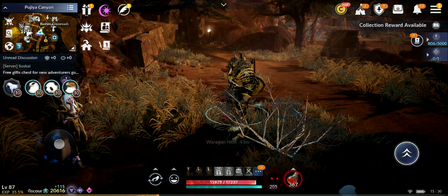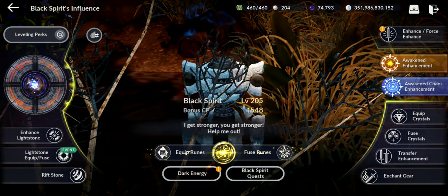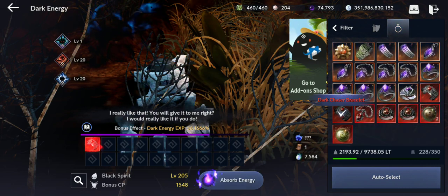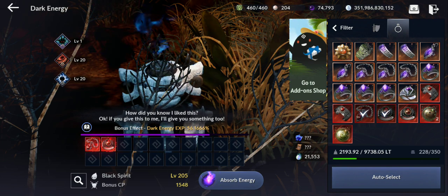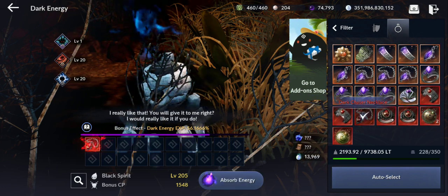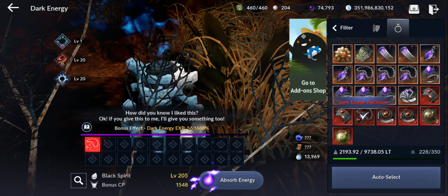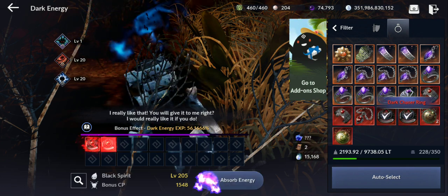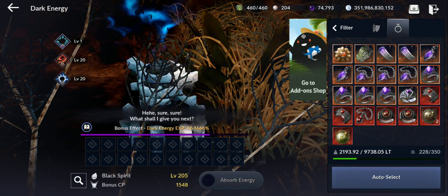To get more pages and Lapis Lazuli, what you need to do is feed Abyssal Accessories to your Black Spirit. As you can see, you get at least one of each guaranteed, but this can give you two or even three. The best ones to feed will be the necklace and the belts — the other ones will give you mostly one.